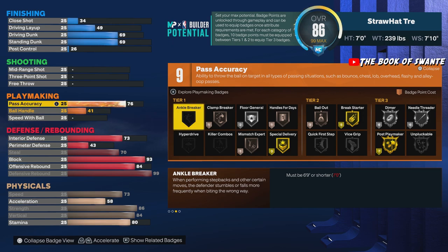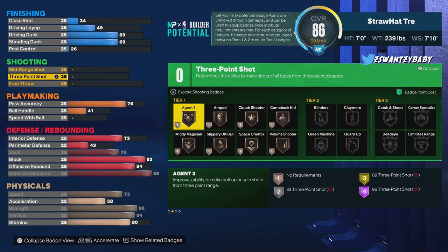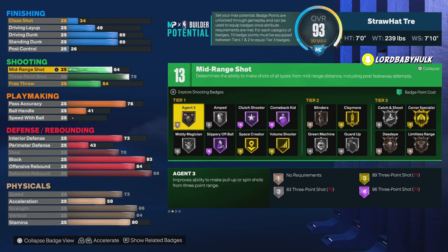I'll be playing random rec and the centers will have 25 pass accuracy. I'm like — why are you making a build with 25 pass accuracy? I'll be trying to explain it to them but their egos are bigger than stage players. Please do not make a build with low pass accuracy — you make it too hard on your team, too many steals. Unless you're just gonna stay in MyCareer, have a decent pass accuracy. Get it together.